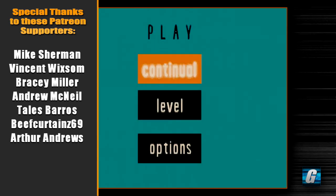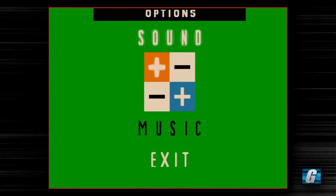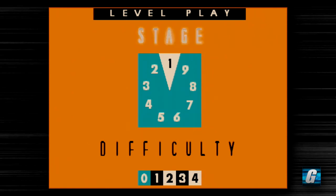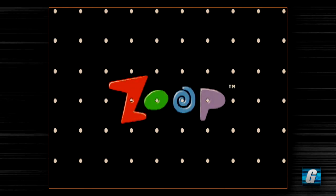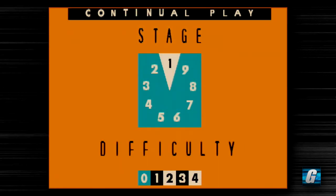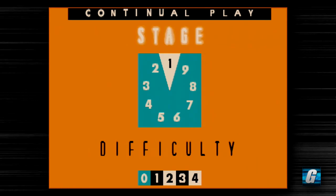We are playing the Atari Jaguar version, which is very much like other versions of the game. You only have sound and music options — nothing too crazy. You have two different playstyles: continual and level. Level lets you play a single level at a time, and every time you complete it the whole board clears and you start fresh on the next stage. We're going to do continual, which is the more difficult mode. You can actually start from pretty much any stage you want, but we'll start from stage one.